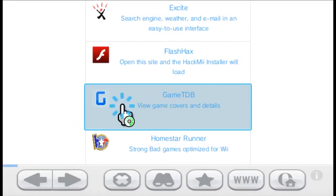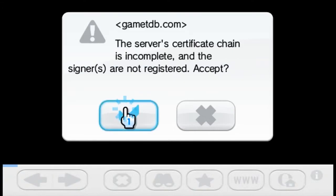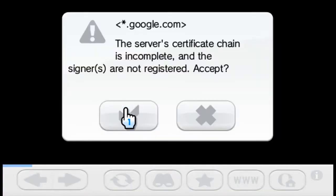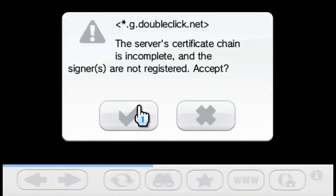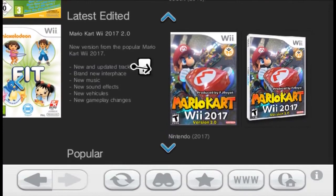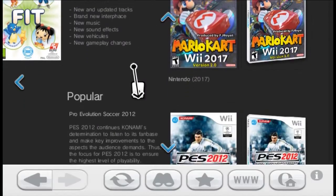GameTDB — well, this is a website where you can check out a lot of game box art. There are apparently some signature errors, but you can look at game box art. Mario Kart Wii 2017 — a new version of the popular Mario Kart 2017.